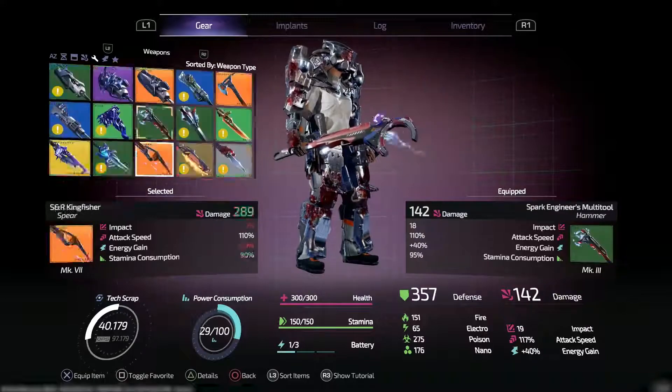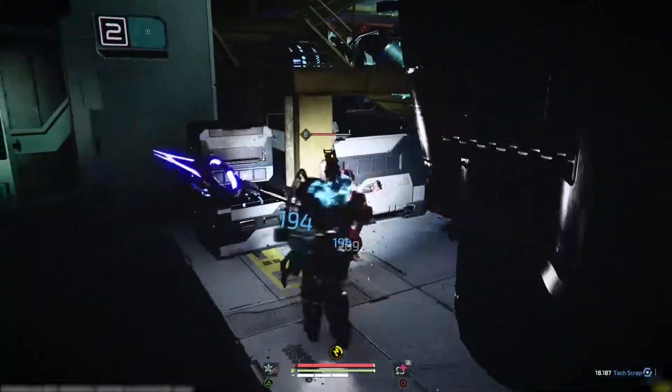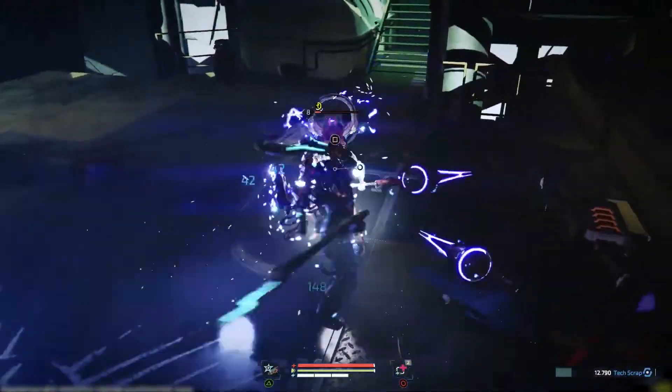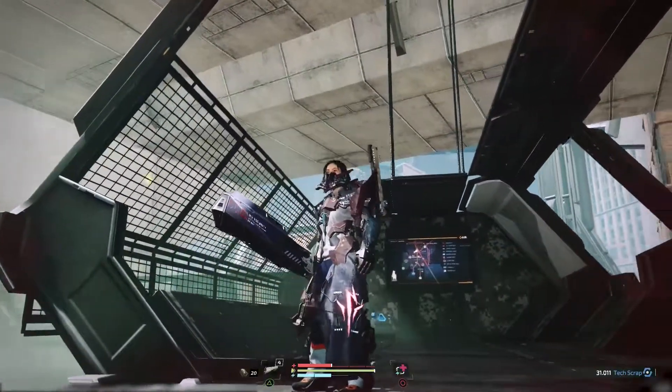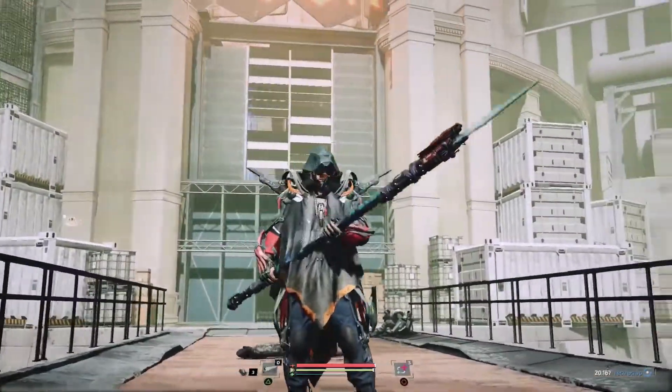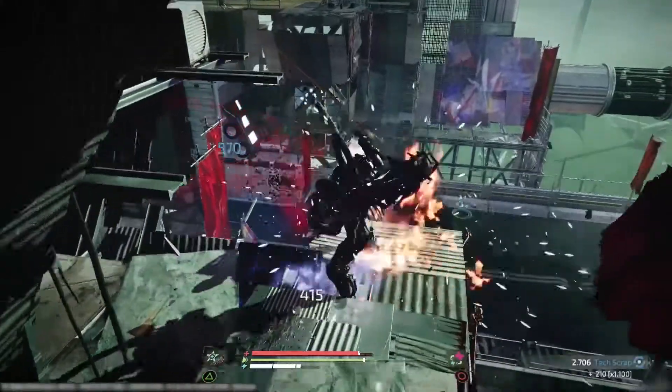The Surge 2 features 80 weapons across 9 types, such as the dual-bladed Twin Rig and the brand new Transforming Double Duty. These weapons range from military security batons to jury-rigged homemade spears. Each weapon has unique attack speeds, ranges, and damage types.